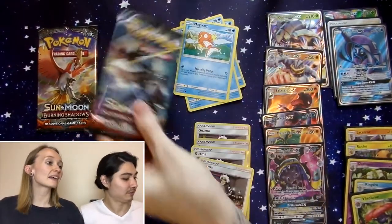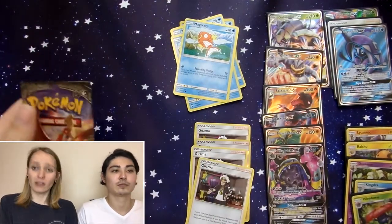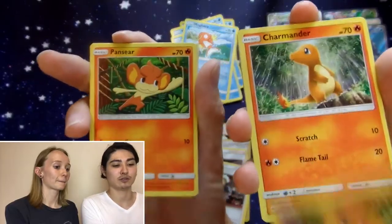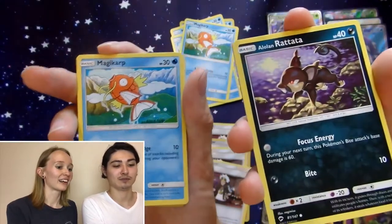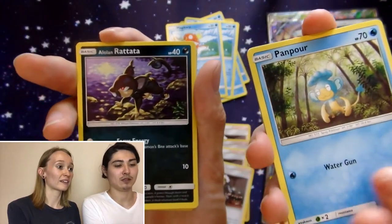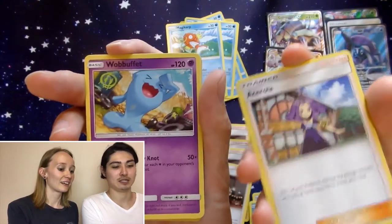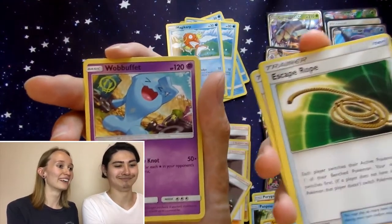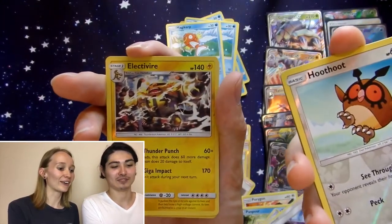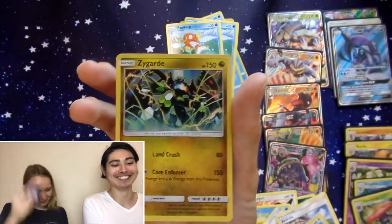So we do have one pack left. We are going to battle these as we always do — pause the video right now and leave a comment who you think is going to win the last pack. Krokorok, Charmander, Nosepass, Alolan Rattata, Magikarp, Porygon, Mudbray, Panpour, Alolan Rattata, Water Energy, Psychic Energy, Solrock, Whirlipede, Escape Rope, Wobbuffet, Acerola, Electric, Reverse Holo Hoothoot, Electivire — and Zygarde Holo! You beat me!